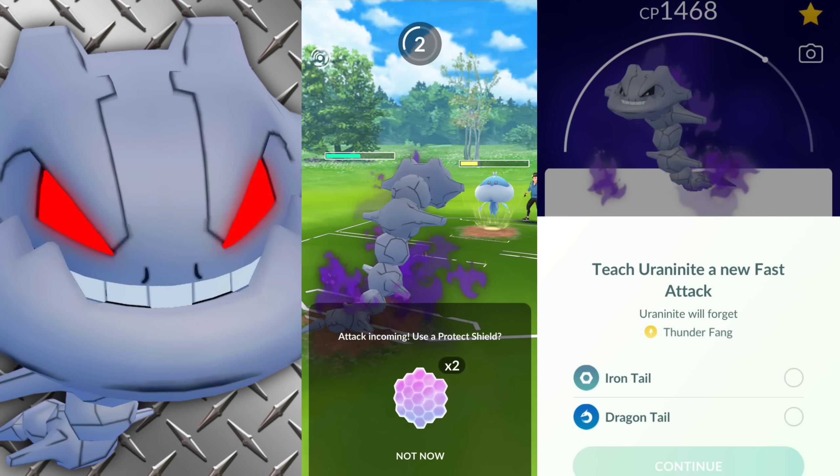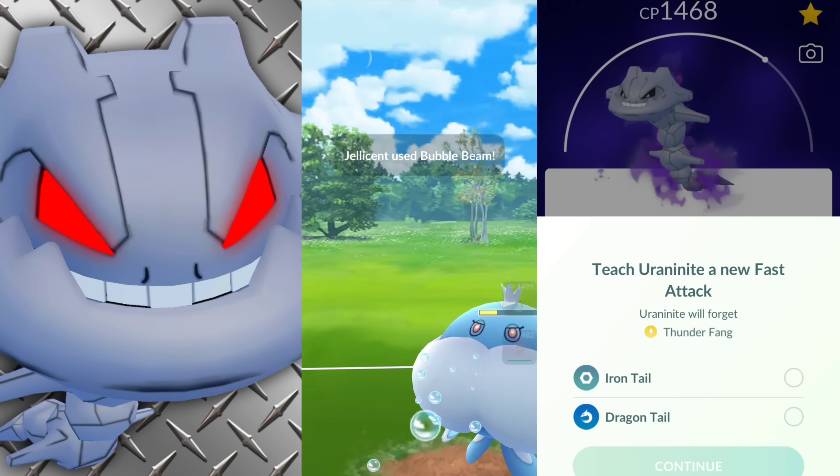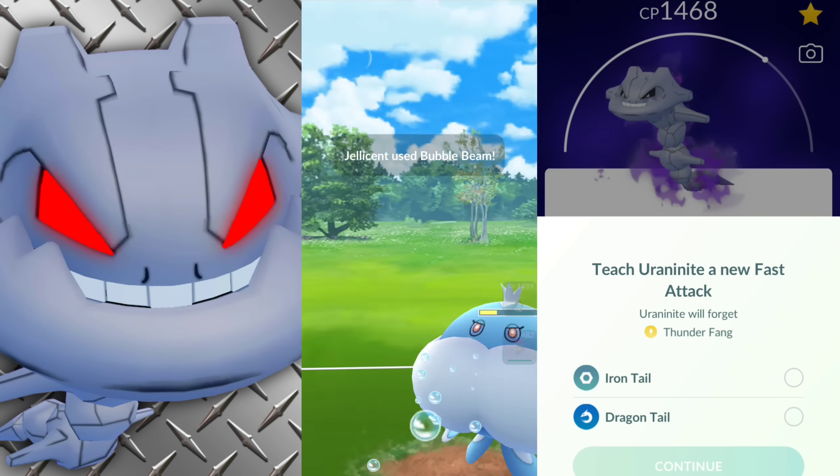No shadow for Escavalier yet. Now if you're thinking this is not too well-rounded of a team — absolutely, definitely. I'm just having a little fun. Let's see what we can pull off. If we encounter some sort of a Ground type, we're going to be in all kinds of trouble. But there are ways around that — we do have Escavalier, and Steelix can also hit them with Psychic Fangs and Crunch.